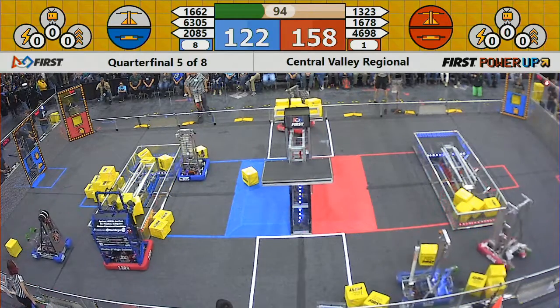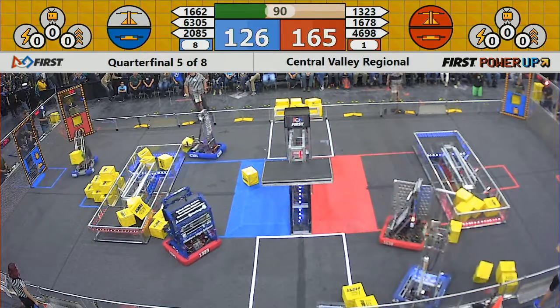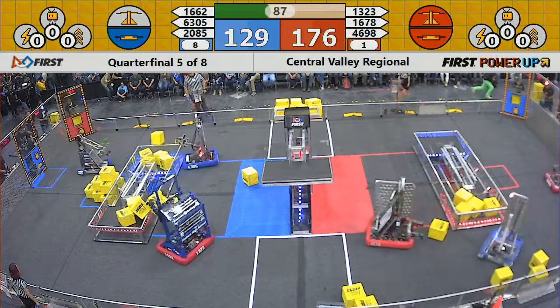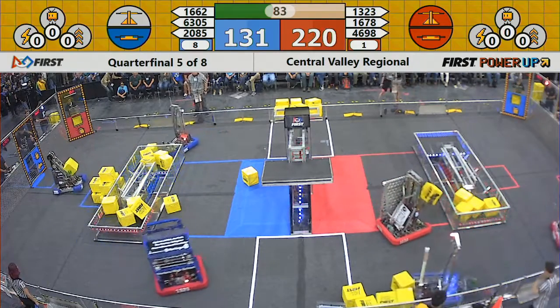Real Robotics trying to push a power cube into their exchange — they finally get to it. They're being harassed by 1662 on the Blue Alliance, playing a little defense back there. Madtown Robotics, 1323 for the Red, picking up power cubes, putting them in the Blue switch. 1678 for the Red Alliance stacking cubes neatly into the scale. Red owns the scale. Red owns their switch. Blue owns their switch.